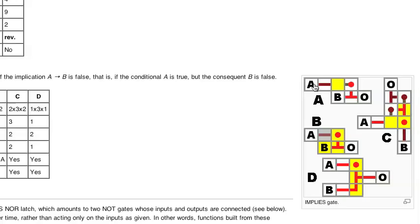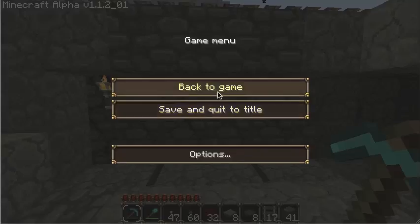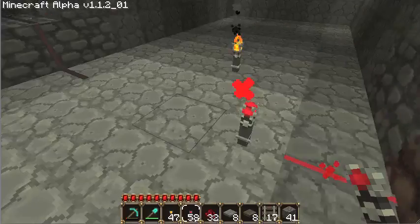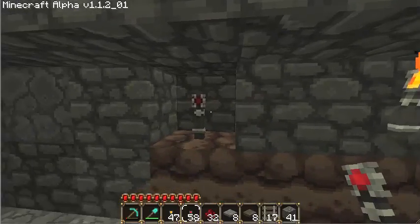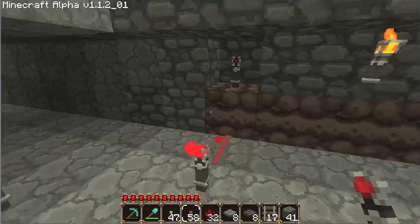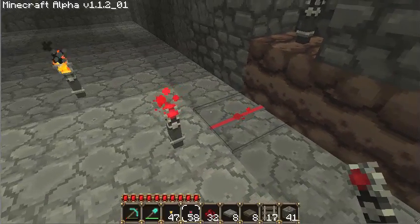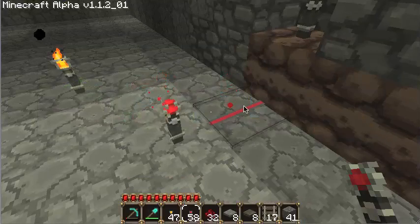With an implies gate, we have two different inputs: the A input and the B input. In our example, A is going to correspond to our wooden pressure plate and B will correspond to the stone pressure plate. When neither pressure plate is pressed, the default state will be on — our redstone wire will be lit up, but the torch itself that controls the track piece the minecart is switching will be off. So when the implies gate is active, our torch will be inactive.